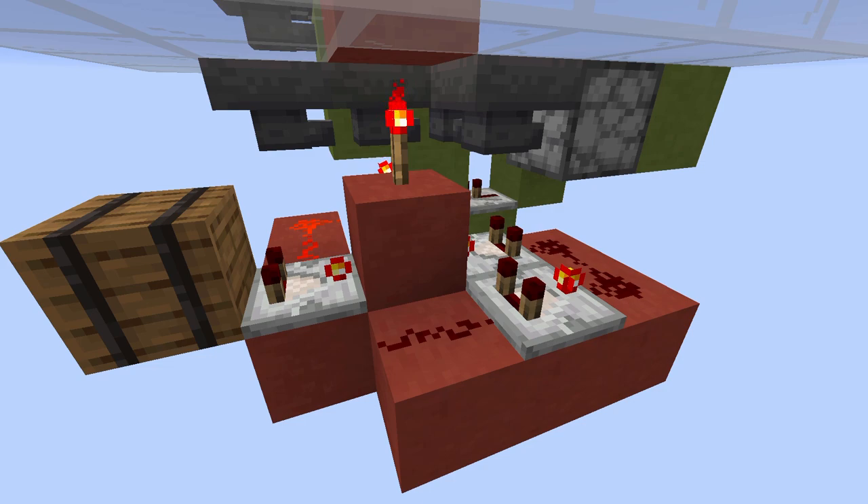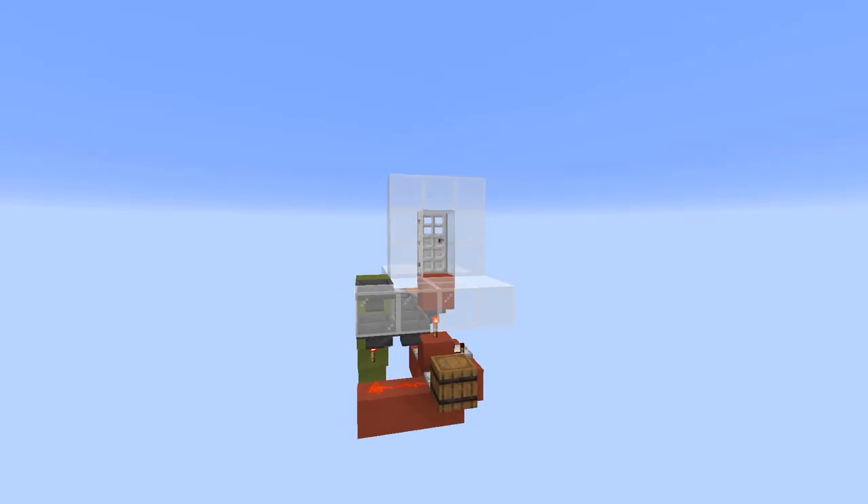And this is going to be a not-so-complicated one. So our comparator on the left outputs a signal strength of 14, which is transferred to that redstone. Then that comparator checks it, sees that's 14, and outputs 14 as well. But then, because there's two pieces of redstone, the signal strength lessens. So the other comparator sees a 13, outputs a 13, which transfers to 12, 11, and it counts down — it's just a flow timer that counts down until it's 0. And then the torch turns on again, which closes the door. So there you have it, a keycard locked door.